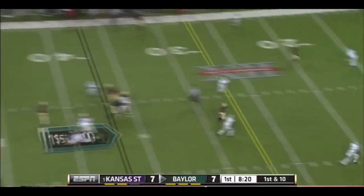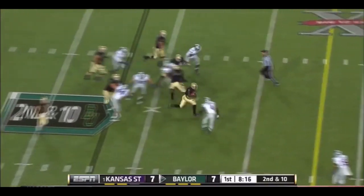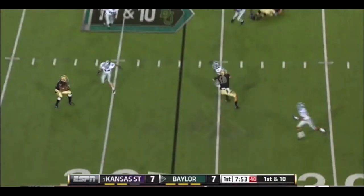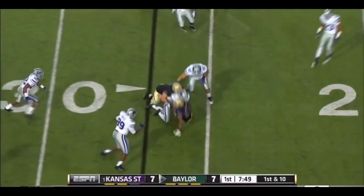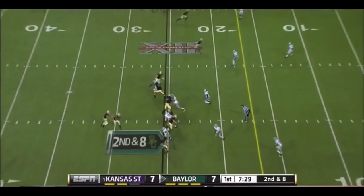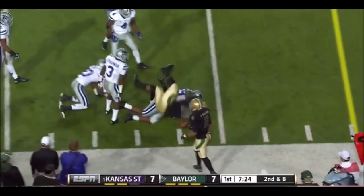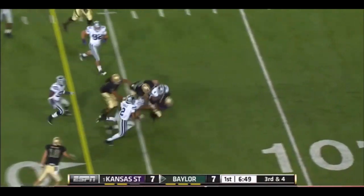For Baylor. Pump fake across the middle. Three wide outs to the near side, and it's going to be Martin at the 27-yard line. Here's a little flare out to the tailback who makes some people miss. They're going to try to do it on the ground, and they get it.